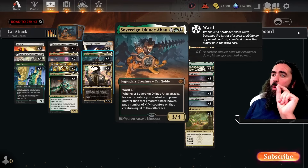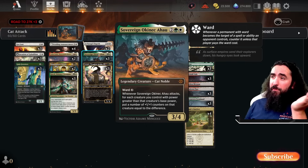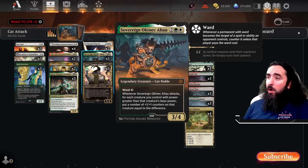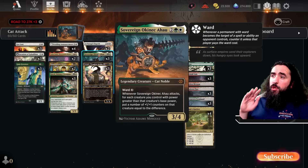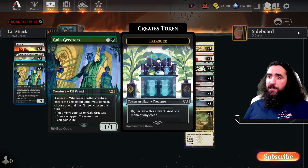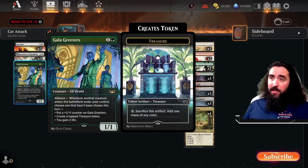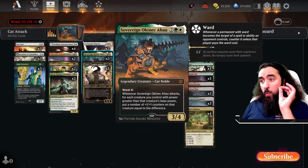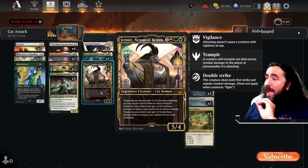Sovereign Okinek Ahau — this card is crazy. It has Ward 2, which is super good. It's a 3/4 for 4, and a Noble — maybe you need that for your Noble deck. But whenever it attacks, each creature that has more power than its base power, you put 1/1 counters on it equal to the difference. So if you have a Gala Greeters that has three counters on it, you put another three counters on it. It doesn't look for counters, it just looks at different base power. So why is that so good? Because it only looks at power — so together with Jetmir, that is absolutely insane.